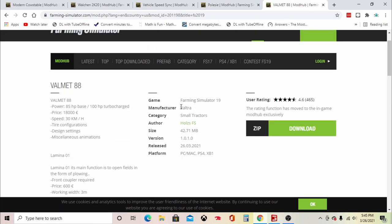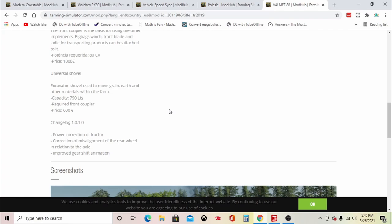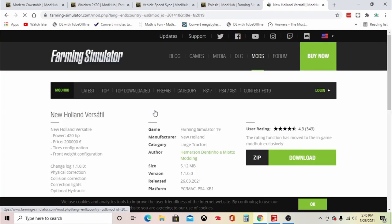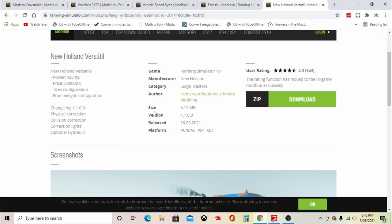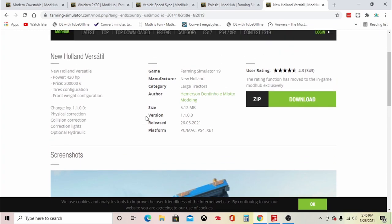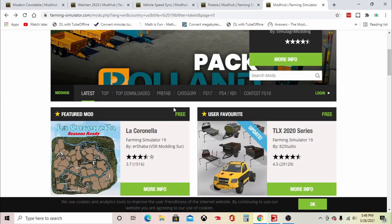Update to the Cow Shed changelog 1.0.2.0: fixes a lighting area and disco element inserted. Update to the Large Grain Silo changelog 1.0.0.1: sliding doors have been added and unnecessary parts in the roof gutter removed. Update to the Farm Tech EDK 800 changelog 1.1.0.0: new icon and new wheels. Update to the Zetor 1.2.0.4.5 to 1.6.1.4.5 pack changelog 2.2.0.0.0: new wipers and new colors. Update to the Valmet 88 changelog 1.0.1: power correction, correction of the misalignment of the real wheel in relation to the axle, and improved gear shift animation. Update to the New Holland Versa changelog 1.1.0.0: a physics correction, a collision correction, a correction of lights, and an optional hydraulic.